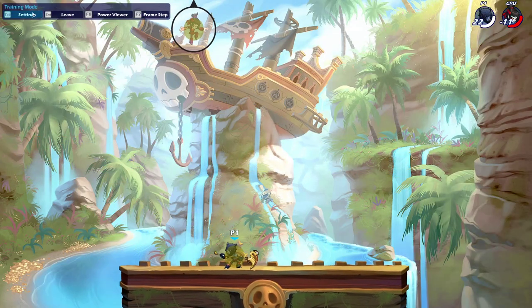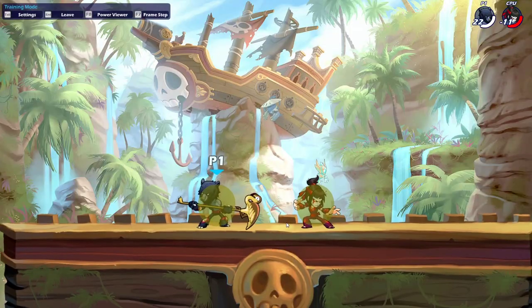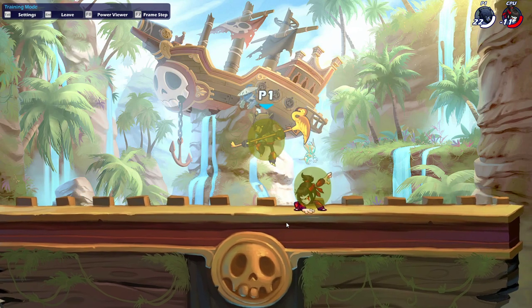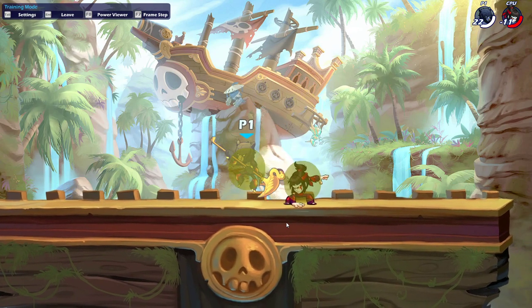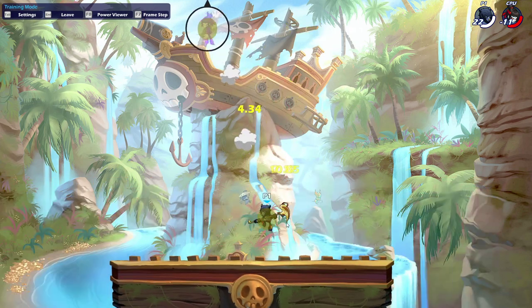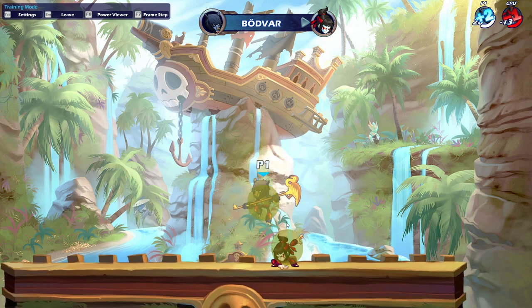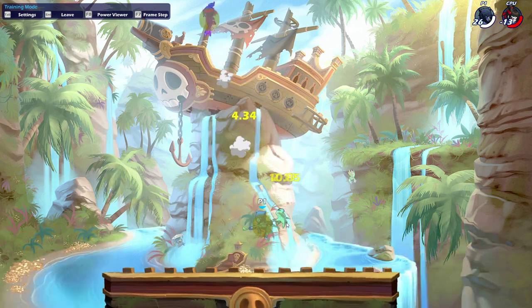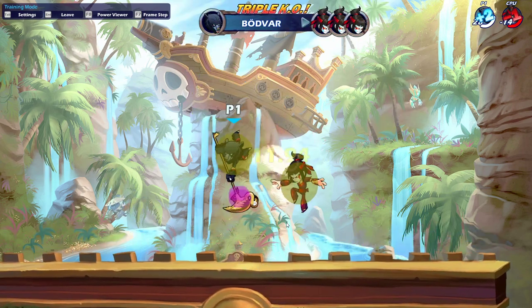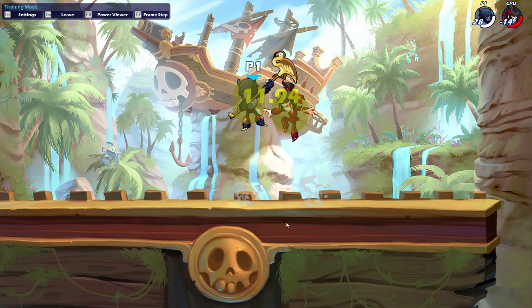If I do a D-light there, I might be able to kill slightly earlier. But this map is big and isn't tournament legal — I just use it because it has the biggest, fattest surface to show you. D-light's air is a very inconsistent kill move which can work, but you have to land the D-light perfectly stacked and delay the down air slightly.